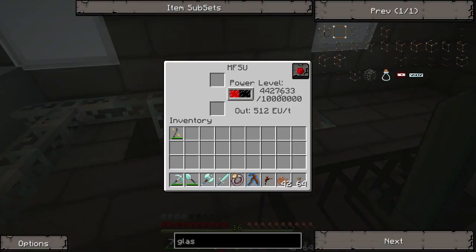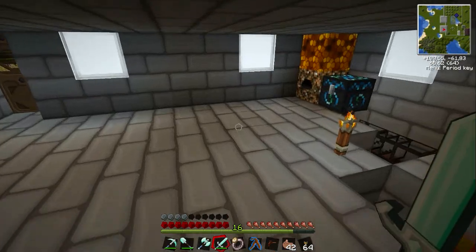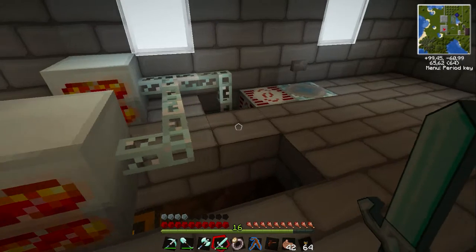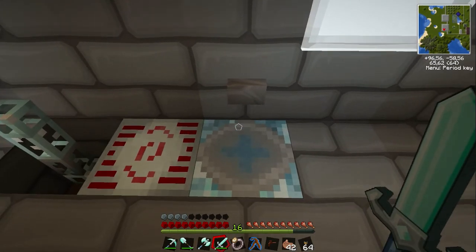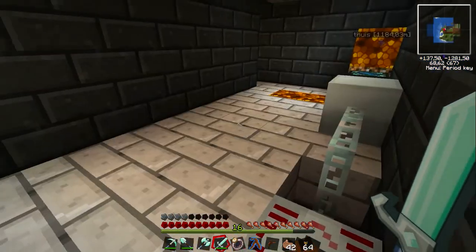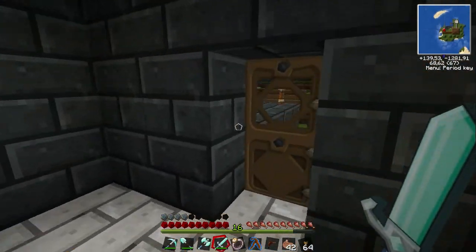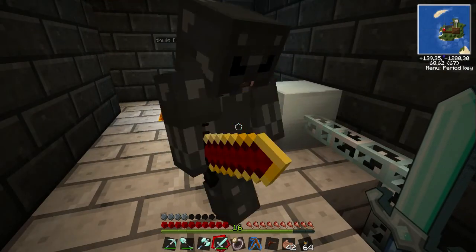We're putting all of this right here in our MFSU, which now holds 4 million energy — it can hold a maximum of 10 million. The cool stuff is right here: this blue thing is a teleporter with a button. I'll stand right on there, click, and here we go — I'm in my brother's tower a thousand blocks further away. Pretty cool! Let's see how much energy this one has: 4 million.